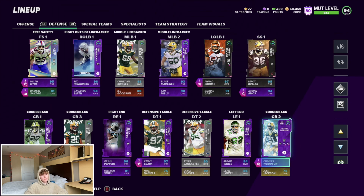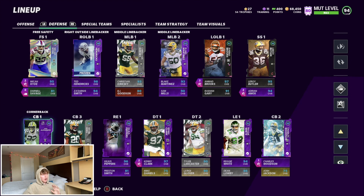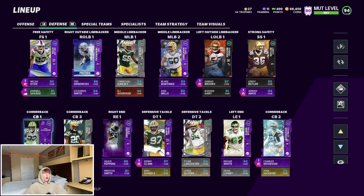Jumping over to cornerbacks: we got Charles Woodson backed up by Josh Jackson. Kevin King — don't even get me started on him. At the other corner we got Jaire, who should be getting an upgrade this week. Backing him up is Casey Hayward — really shocked he doesn't have a card yet, only his 84 base Elite. When Jaire gets his next upgrade he is going to be glitchy — he's already got 97 speed on a 90 overall, so he'll obviously get 99 speed and 99 accel, great agility, 96 man going to 99, zone probably around 95.